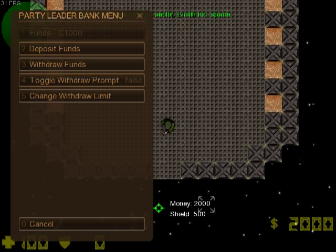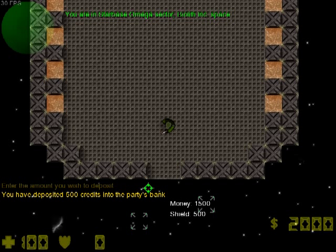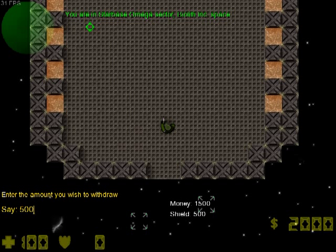Now, bank. The bank is a very important part of the party system. The first item just displays how much money your party has in credits. Then 'deposit funds' — when you click it, you're prompted to enter the amount you wish to deposit. Let's write 500. As you can see, my money has been decreased by 500, and when I open the bank, the bank funds were increased respectively.